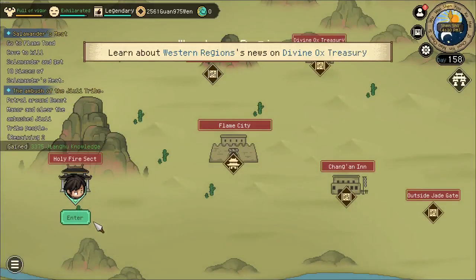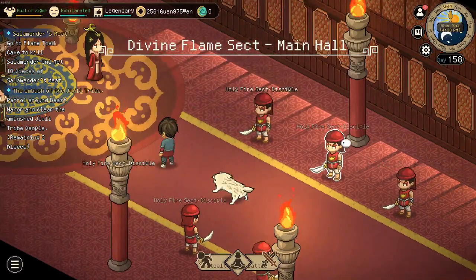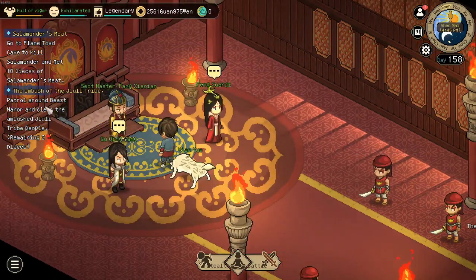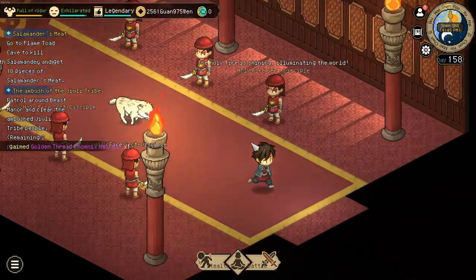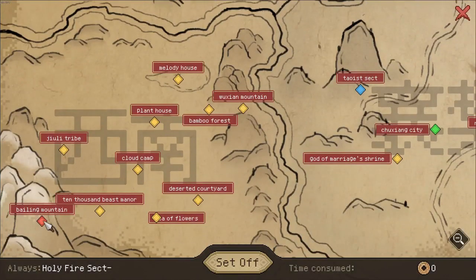We will now unlock the location of the Divine Org's Treasury. If you did what I told you to increase relation with the sect, these disciples will not become hostile, nor will they when you enter the sect. You cannot complete her next quest — which is to recruit the guy at the mountain we were just at — if they are hostile. That's exactly what we are going to do now.